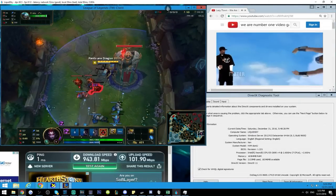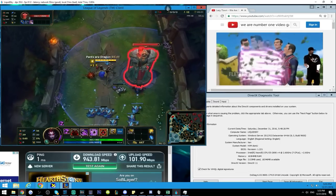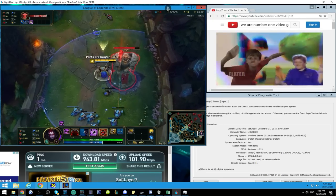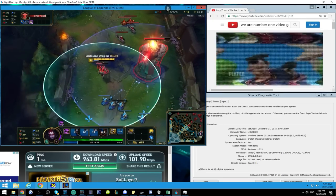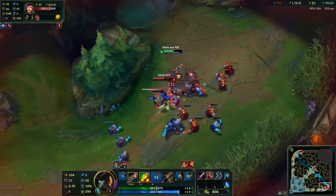Before we start this video, we're gonna be sponsored by LiquidSky. It's a cloud-based gaming computer that you can use anywhere from any device, like your Android or computer. You can play games at 60 fps and 1080p, use really fast internet — I just ran a test and got 1000 mbps. If you have an okay computer and want to turn it into an ultimate gaming PC, try LiquidSky today — link in the description below. Anyways, let's get started.